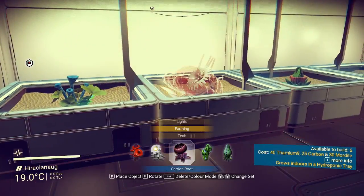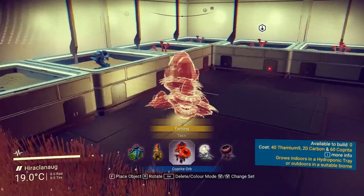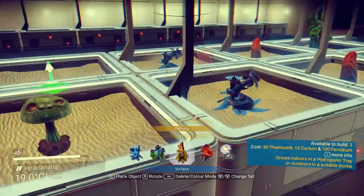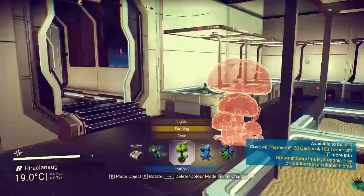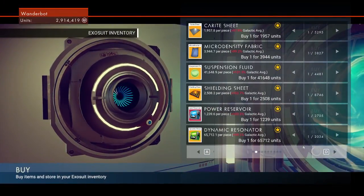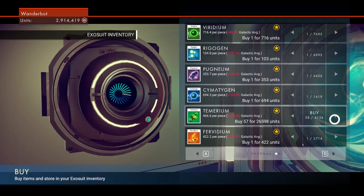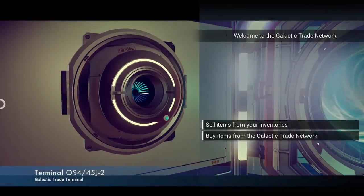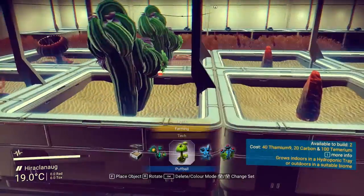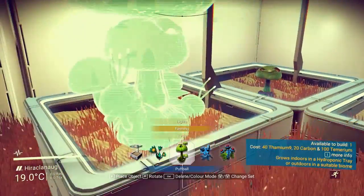I'm just bellyaching for the point of bellyaching here. So did we get these? We've got Coprite orbs. We don't have enough Temerium that I can buy from here, so we don't have to make a trip for it. I want to have at least two of every plant so we can make more later, and also it just looks nice. I guess I've also just been playing too much Subnautica, so it's affecting how I think about different games. I can make two more of these — let's make them over here, because I think I used Temerium for stuff.